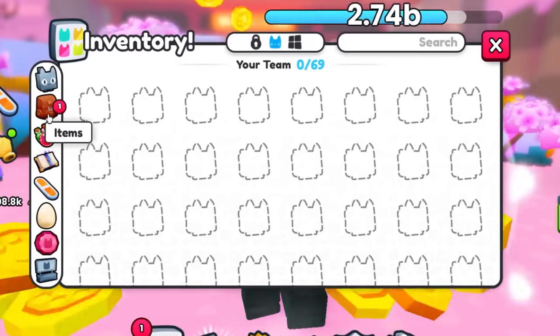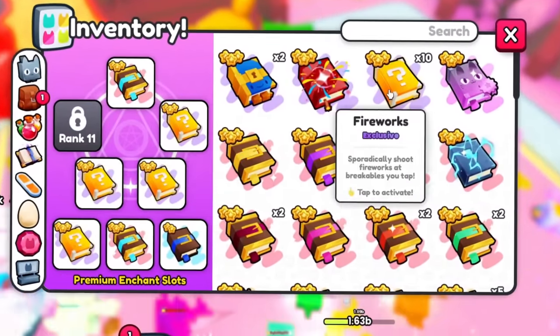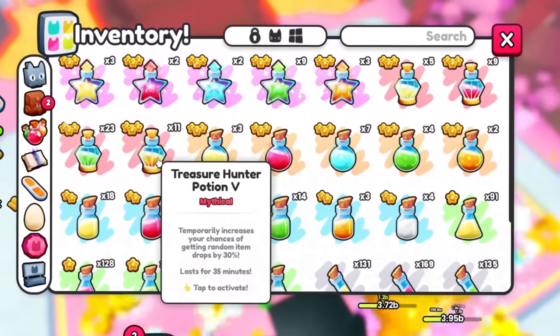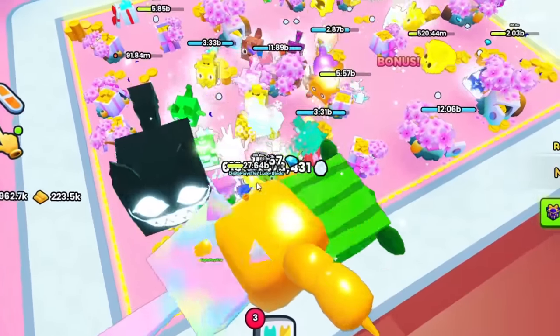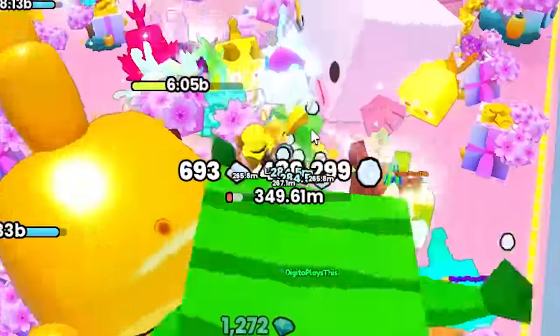Bring out your best pets and start farming. What the lucky block books do is they will spawn lucky blocks, and these are really, really good for gems. You also need to have a diamonds potion — if you don't, it's going to be a lot more difficult. As you can see, I'm getting thousands of gems and it's pretty easy because you can just AFK it and it does the job for you.